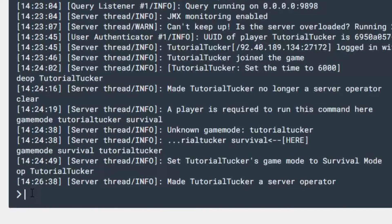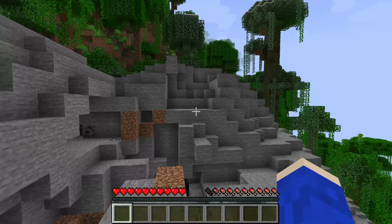Type it in just like so with your Minecraft username. You can also add other people as admins on your server, but be very careful with that because they can ban people and change game modes and things like that. Anyway, it now says made TutorialTucker a server operator, so let's go back to Minecraft.